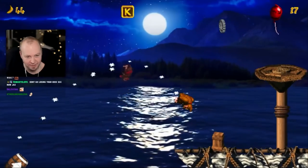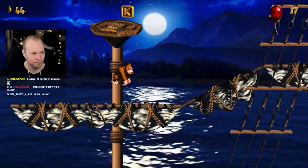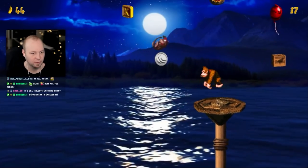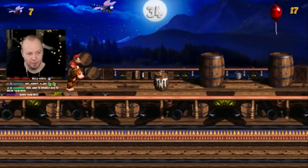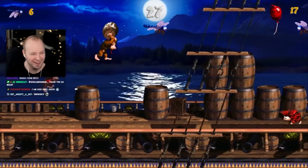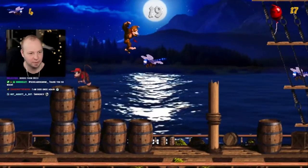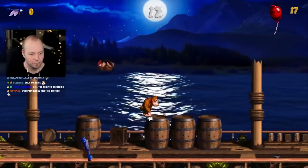Oh I found Diddy! Wait, how do I do this? What is that thing? Oh, bonus barrel! Let's go for the bonus - I'll hit that bird thing, whatever that's gonna be. Destroy them all, oh god! Oh that's the counter - don't go for the counter! Do I need to be using a barrel for this? I feel like I can just bounce on them. DMCA incoming, probably.